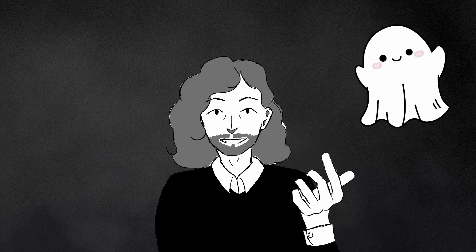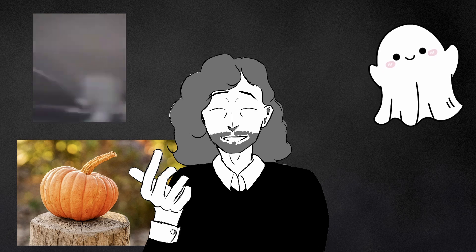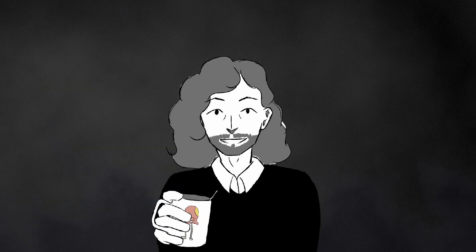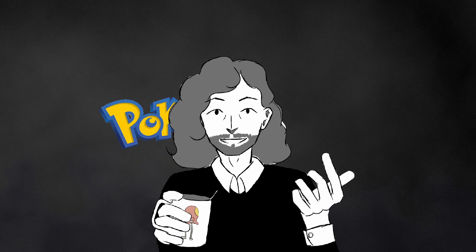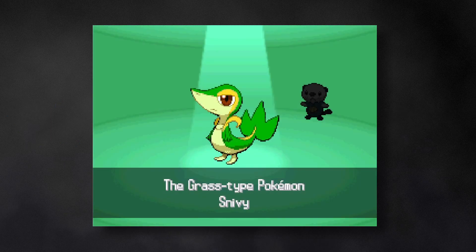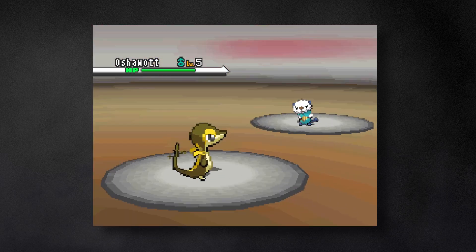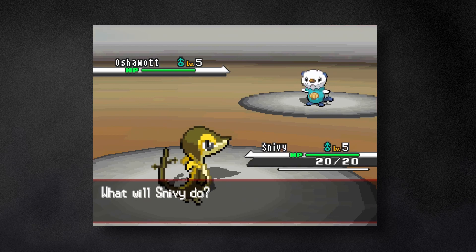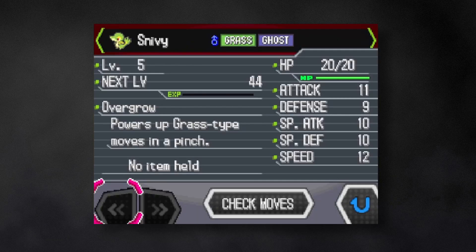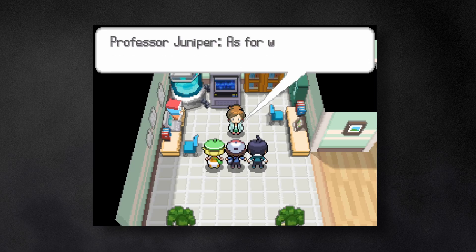It's the season again for ghosts, skeletons and scary pumpkins — yeah, it's Halloween. I figured I'd celebrate the holiday by beating Pokemon Black in a very spooky way. For my starter, I decide to pick the grass-type Snivy. But once I send it out to battle, I realize Professor Juniper must have forgotten to water it. That thing looks dead. Anyways, I name my dead plant Jack and begin my adventure.